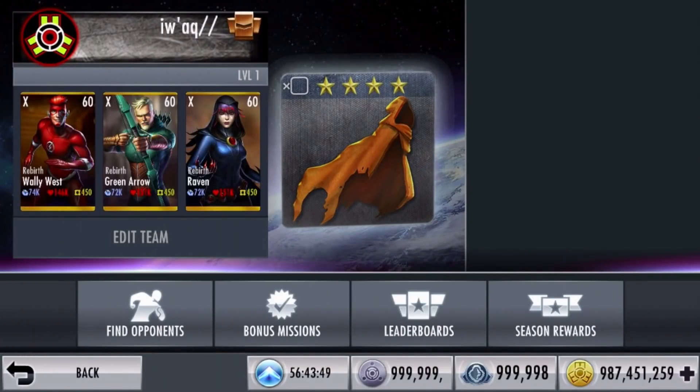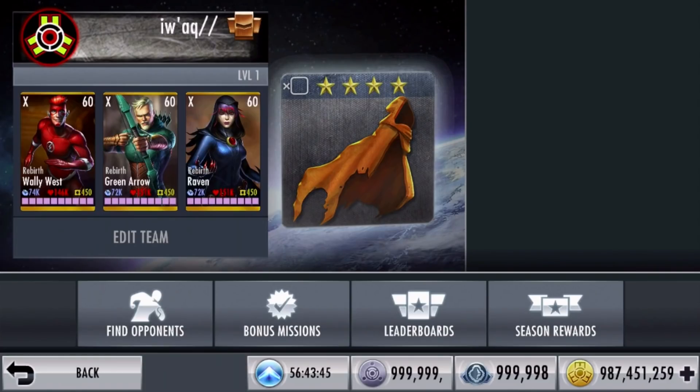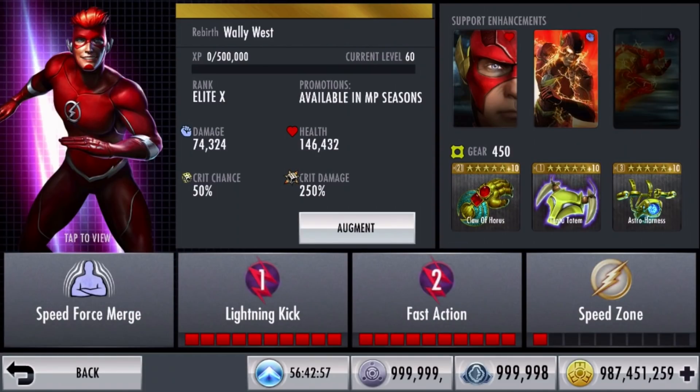Let's go into online battles right now. I made this new account — we have a load of 60 characters all over the place. Starting from the left, we have rebirth Wally West. He has 146,000 health and 74,000 damage. The claw of Horus is really good on the Flash — you have like 15 billion hits on your special one. You have the Tentu Totem for easy specials when you tag in. The claw of Horus and the Tentu Totem go hand in hand, and then you have the Astro Harness to keep you alive.